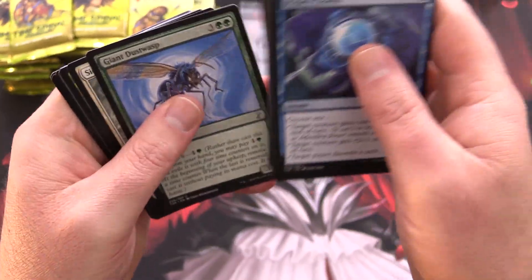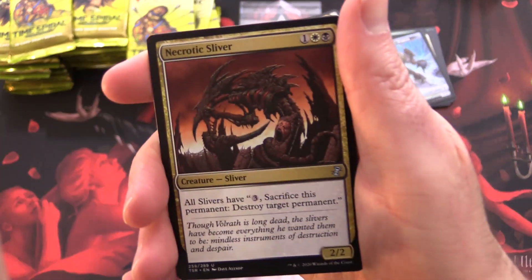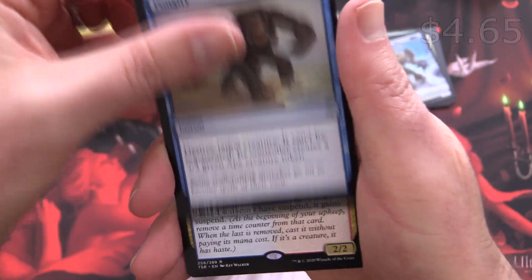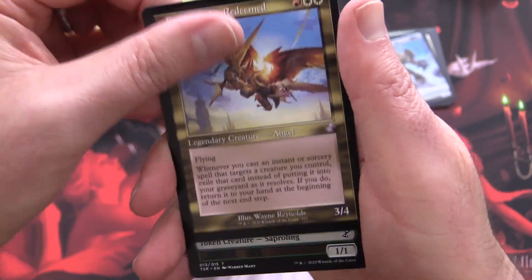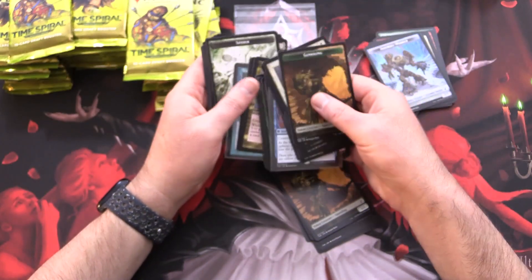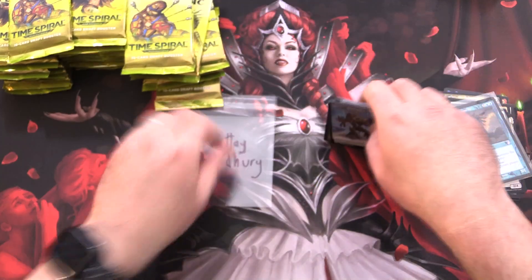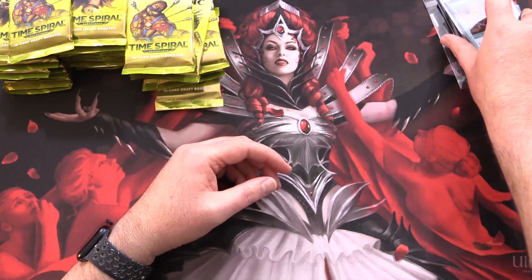There are a bunch of slivers in this set, in case you didn't notice — slivers out the ears. We have a Necrotic Sliver, Phantom Worm, Pongify — I think that's still over a buck — and Joyra of the Gitu, followed by Feather the Redeemed and a Saproling. Best pull here is the True Name Nemesis. We'll have to take care of packaging this later — a bit too much to fit in there.